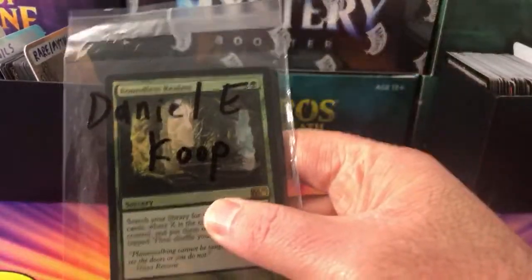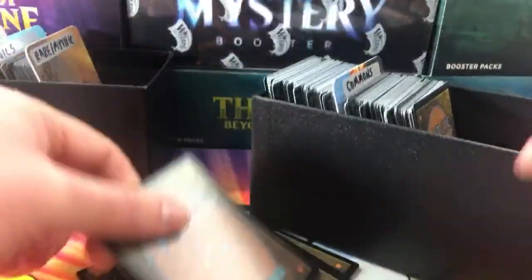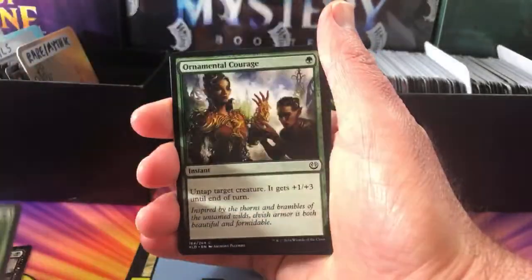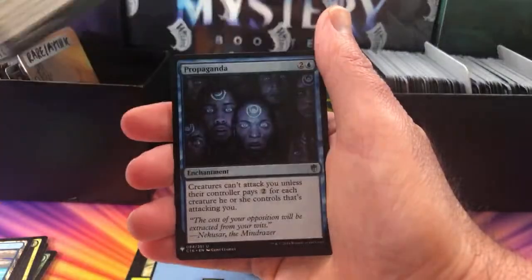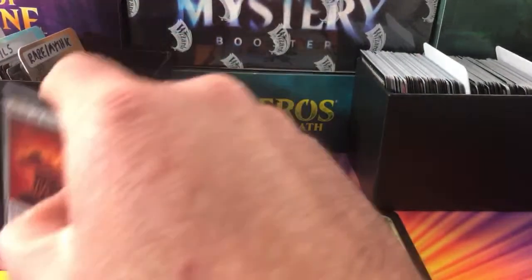Next up we have Daniel E. Coop — thank you for being a patron, sir. Let's go mining for goodness here. The boxes are really thinning out now, so I'm hoping I have enough cards. Okay Daniel: Fathom Fleet Firebrand, Hedron Crawler, Vampire Envoy, Arbor Armament, Ornamental Courage, Secluded Step, Psychic Symbiont, Lonely Sandbar, Baleful Ammit, Propaganda, Wildfire Eternal. Foil, and the rare is Altar of Dementia. So there we are Daniel — enjoy the pools this month, thank you for being a patron.